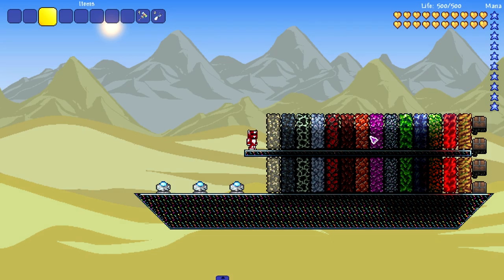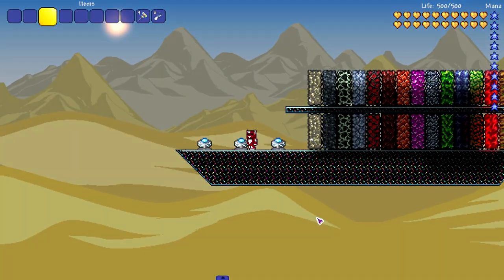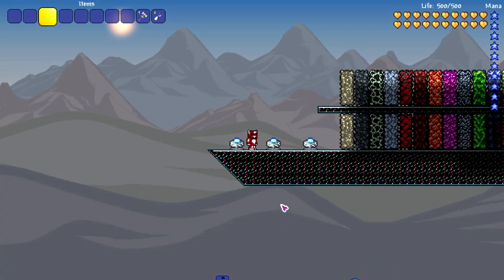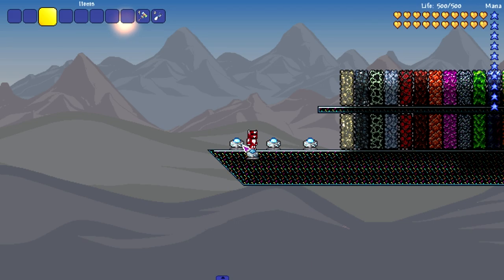We got vanilla ores in here, then we get to the modded Calamity ores, and then we get to the dreaded chest with items in it. If any pickaxe can mine that, I will use whatever pickaxe that is - I'll always try and get it in every playthrough. Let's go ahead and take a look at vanilla pickaxes first, and let's see which one is the strongest and fastest.